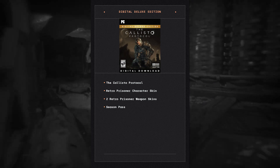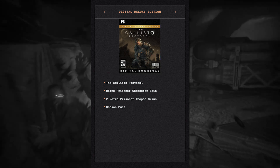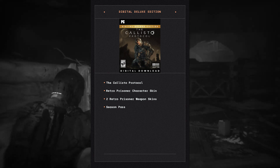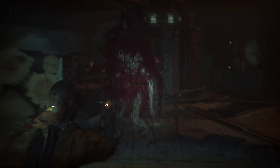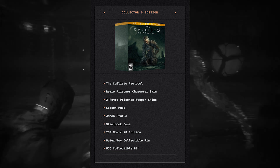Along with the Day One Edition, they're also offering the Digital Deluxe Edition for eighty dollars. The Digital Deluxe Edition includes the Callisto Protocol, the retro prisoner character skin, two retro prisoner weapon skins, and the season pass, which is confirmed to have story content.